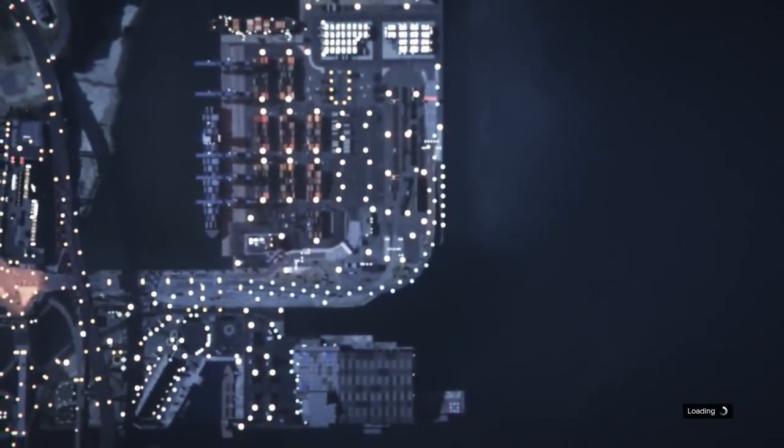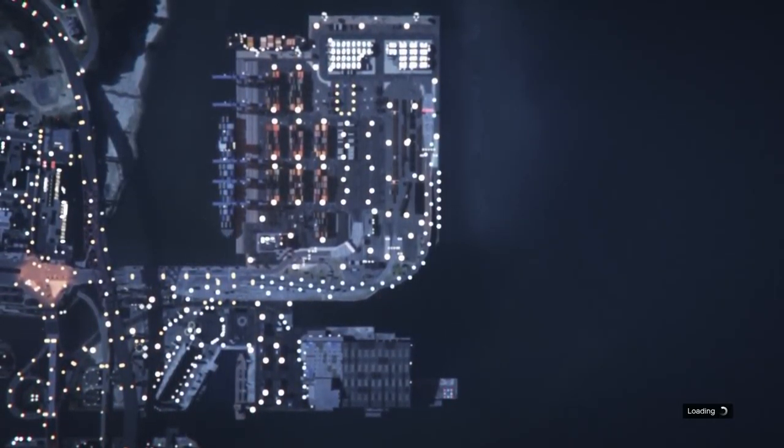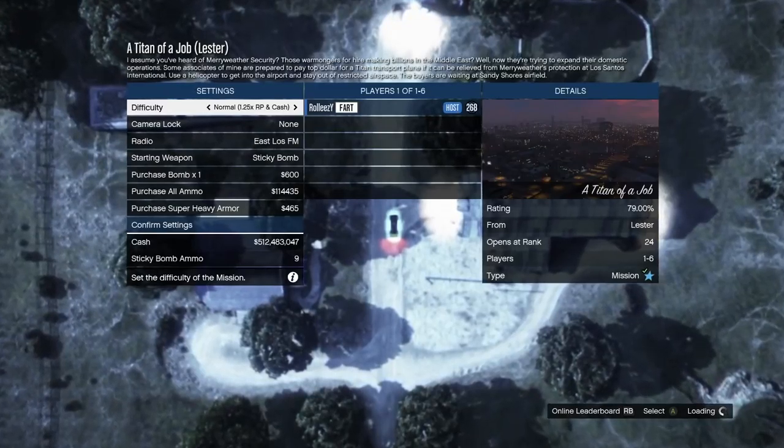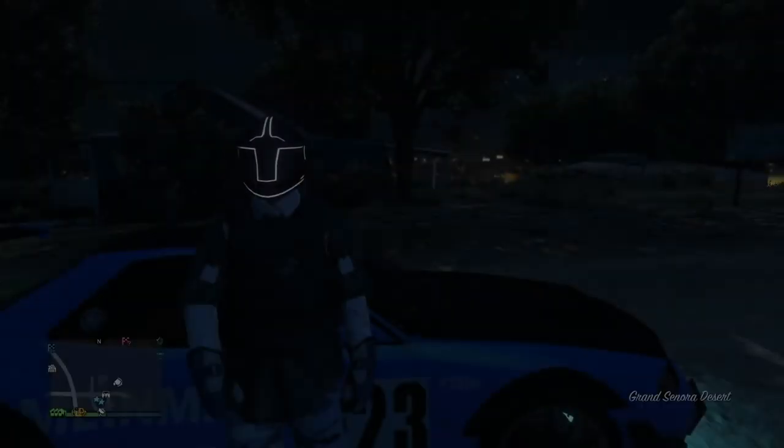You're going to get super glitched out right here. You're going to spawn up into the sky and then it's going to lead you over to the lobby screen for a Titan of a job. Once you get into a Titan of a job, it's going to spawn you back down — you're going to be outside your bunker. Just press B or circle and you're going to back out of the job. Once we're backed out of the job, you're going to see we're spawned outside our bunker and you will have the car you were duplicating with a brand new plate. Once you see the brand new plate on the car, that's a brand new dupe. Your old car went back to wherever it came from.